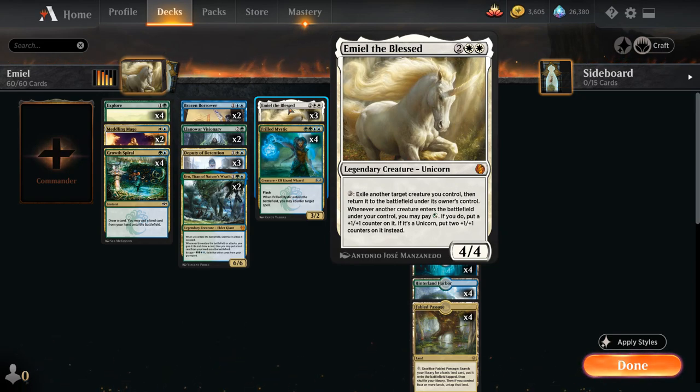Emil is a 4/4 and for 3 mana we can exile another target creature we control and then return it to the battlefield under its owner's control, so we get to blink one of our creatures for 3 mana. Whenever another creature enters the battlefield under our control, we can pay a hybrid green or white mana to put a +1/+1 counter on it.